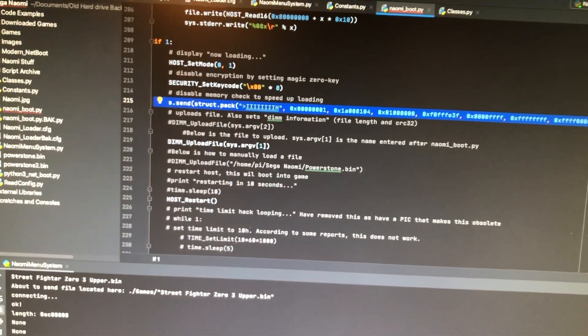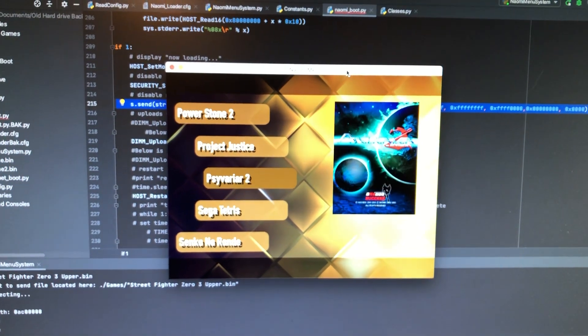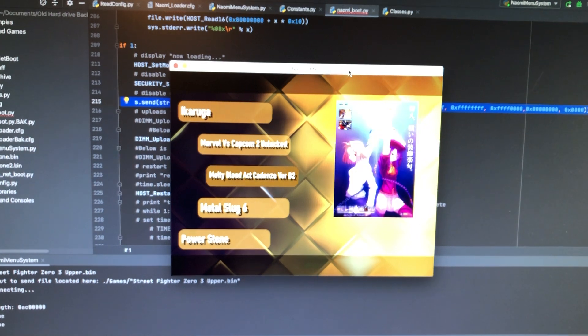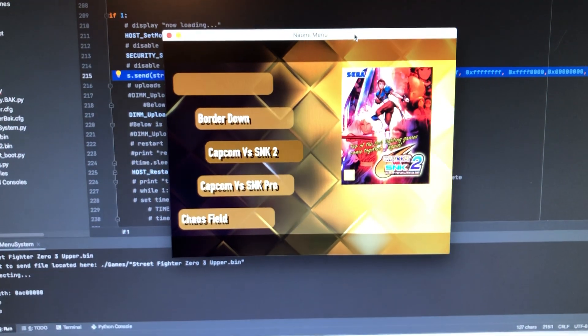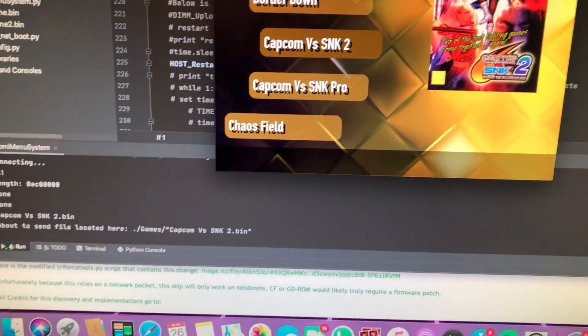Let's go back and choose a game - let's choose my favorite game on here. So Capcom vs SNK2 - it's running at the moment, if I hit this it should interrupt it. That's going to try and run that - there we go, it's gone black.